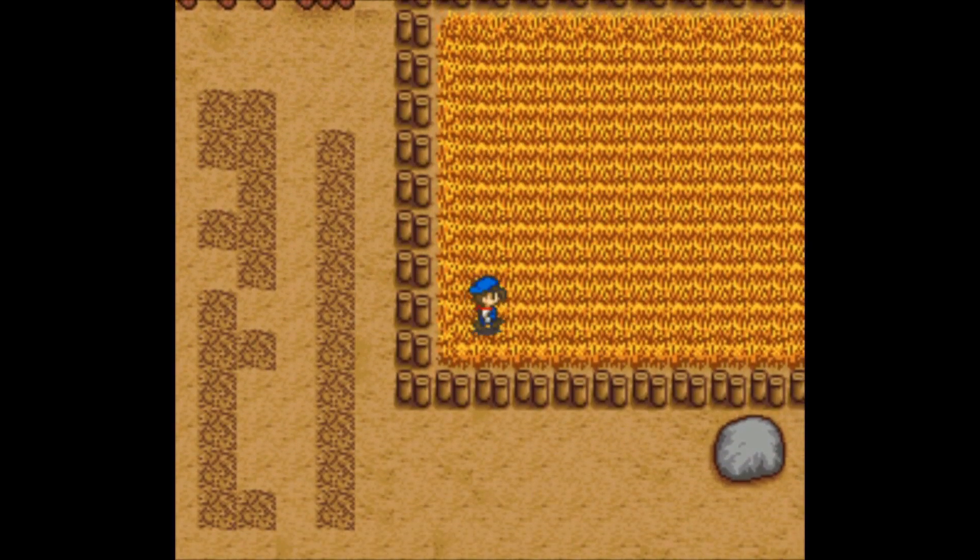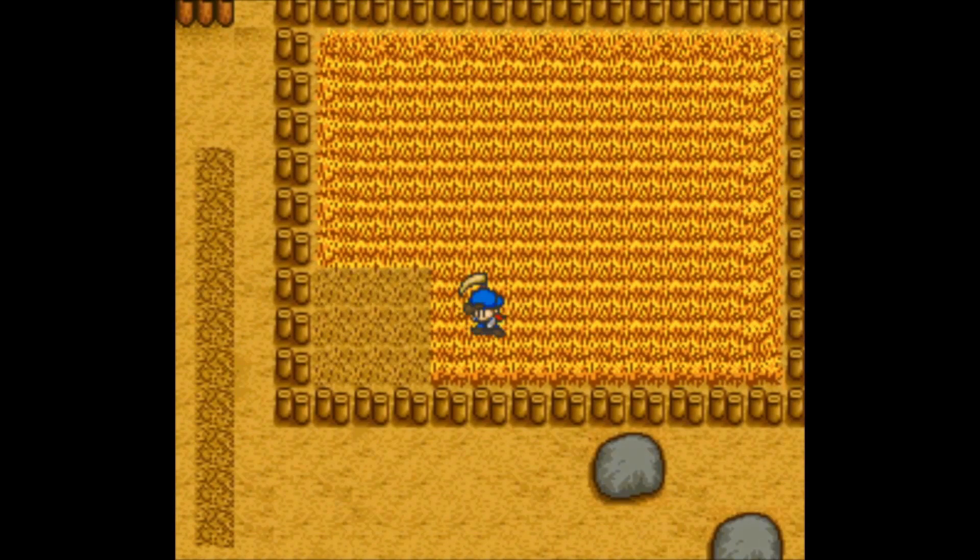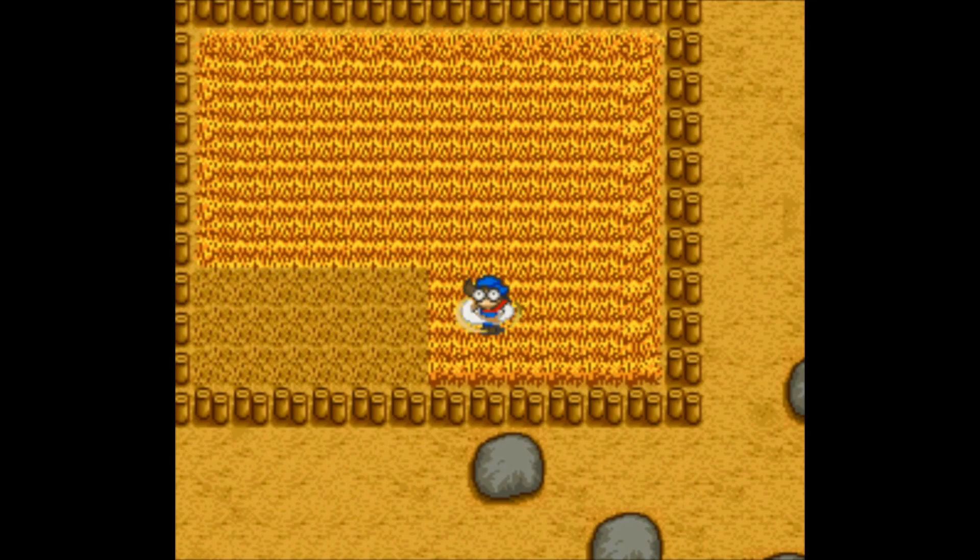With the upgraded sickle, you'll be able to cut 9 squares at a time — the one you're standing on and the 8 surrounding squares. This makes cutting grass much more convenient. Enjoy Harvest Moon!